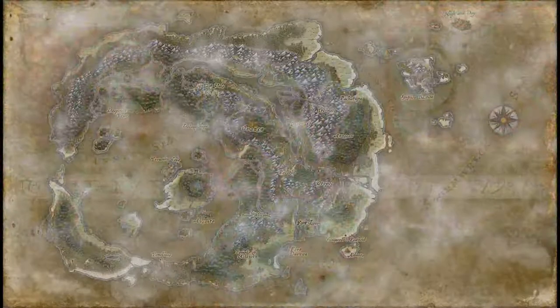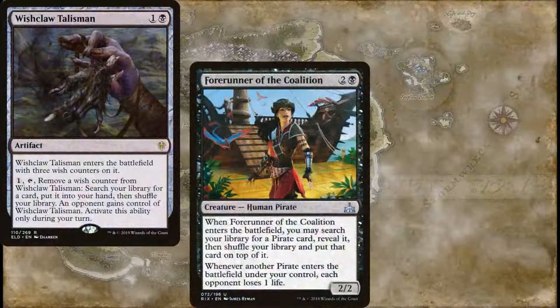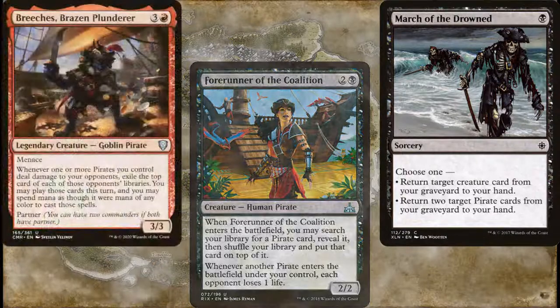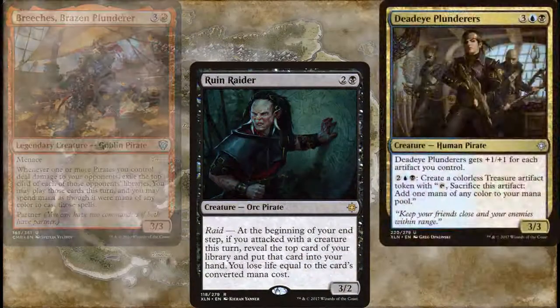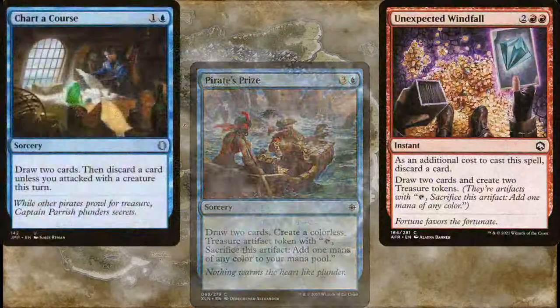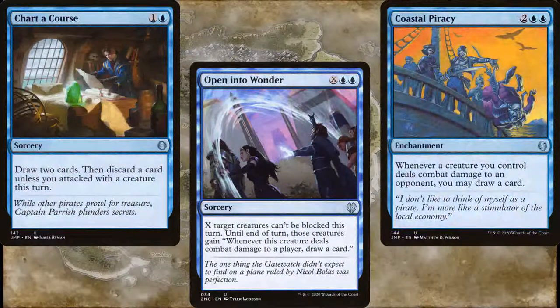To dig through our deck, we've got two tutors in Wishclaw Talisman and Forerunner of the Coalition. We're also running a March of the Drowned for a bit of graveyard recursion. For additional card draw, we have Breaches, Brazen Plunderer, Ruin Raider, Deadeye Plunderer, Big Score, Pirate's Prize, Unexpected Windfall, Charter Course, Open Into Wonder, and the perfectly on-theme Coastal Piracy.